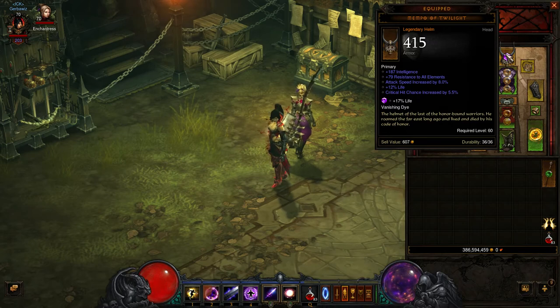And we have Mempo of Twilight — another best in slot item. Before Patch 2.0, this was what everyone was seeking. I got it and had it for a while. Attack speed increased by 8% — the best has 9%, and max is 9%. Critical hit chance increased by 5.5% — 6% was the max. All Resist max is 80%, I got to 79%. Intelligence was 200%, I got to 187% — close enough. 12% life, and max was 12% life, so I got that. And we have the socket, which was always a given for Mempo of Twilight. Pretty cool, still using it, trying to find a replacement soon.